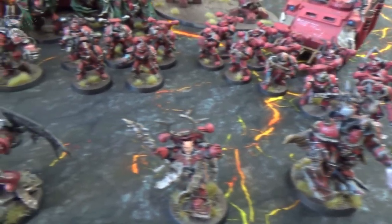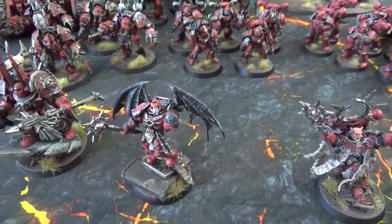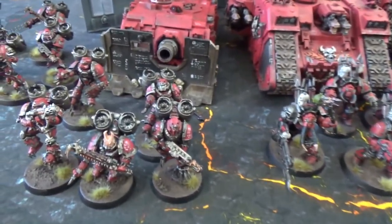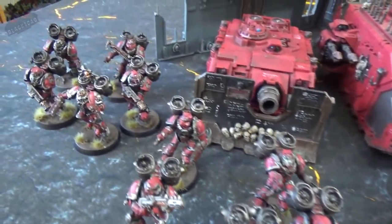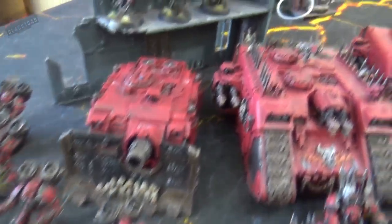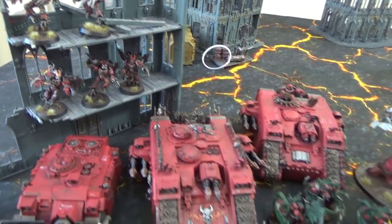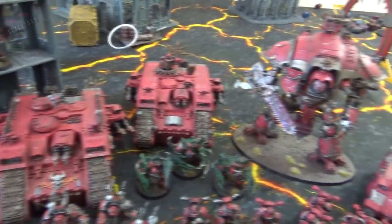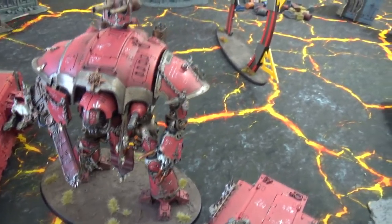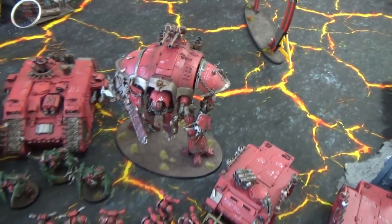For the outrider detachment, the warlord is the Vulture, equipped with a corrupted crozius, jump pack, and plasma pistol. There are two raptor squads, both armed with two melter guns each, plus a five-man squad of warp talons. And in a super heavy auxiliary detachment, the chaos knight carries a chainsword, thunder gauntlet, autocannons, and a melter gun.